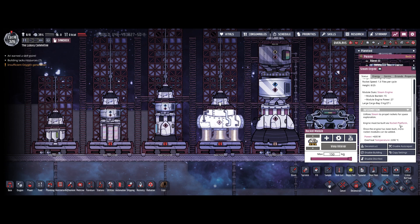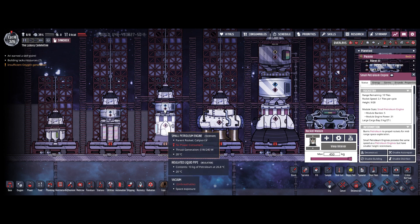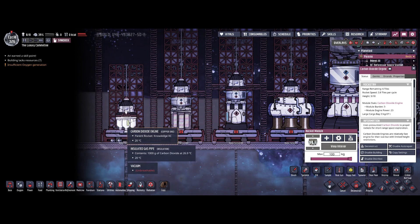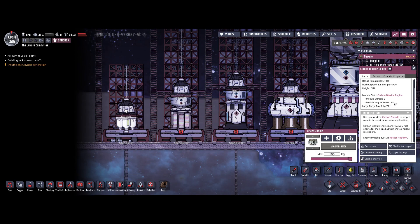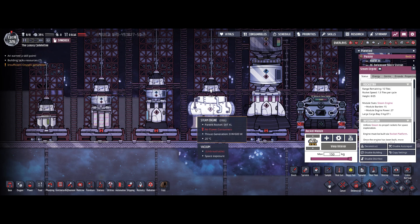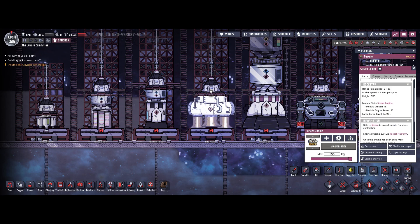Comparing engine power: the steam engine has a module engine power of 27, which is a medium value. The small petroleum engine has 31, the sugar engine 16, and the carbon engine 23. Remember, engine power together with burden determines how fast the rocket travels. So I'd consider the steam engine to be a bit faster overall.